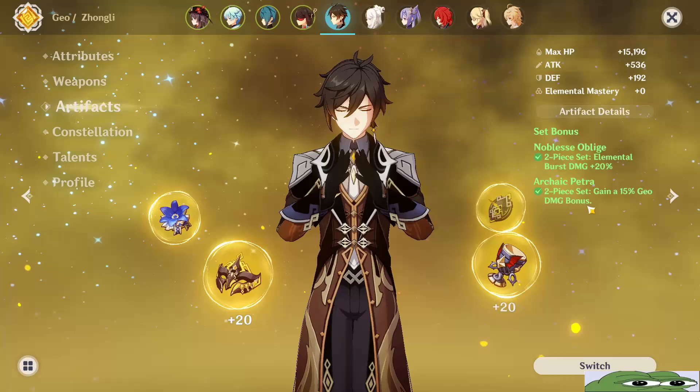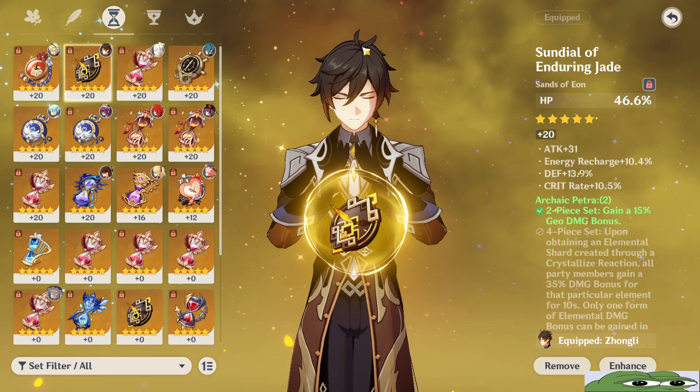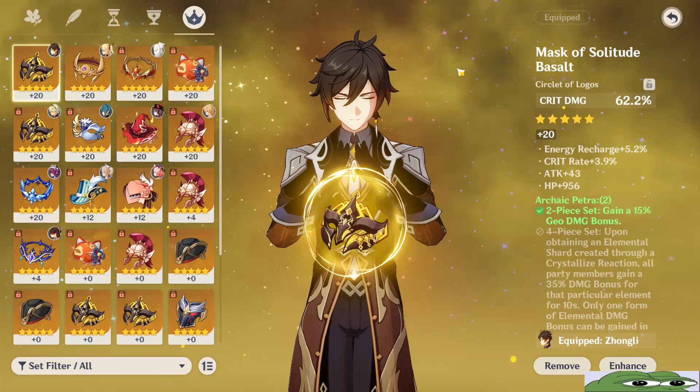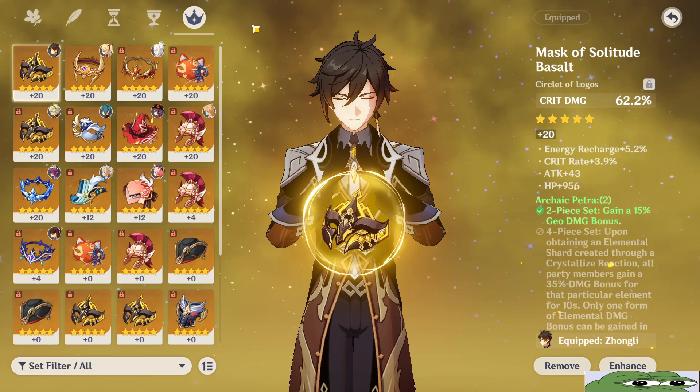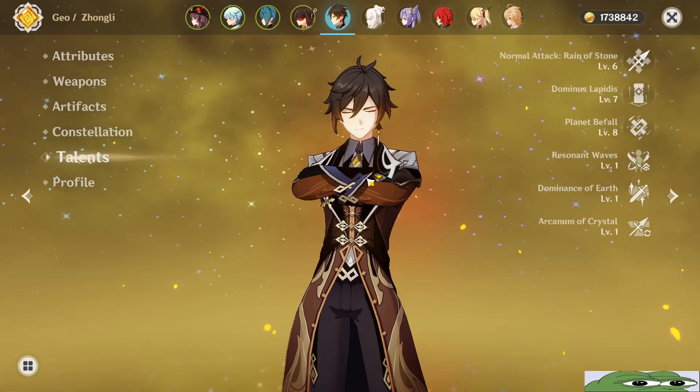Now for the artifacts, you need to go 2-piece Archaic Petra and 2-piece Noblesse Oblige. For the main stats on the timepiece, you need HP percentage or attack percentage. For the goblet, you need Geo damage, and for the circlet you need either crit rate or crit damage. As for the sub stats, you need crit rate and crit damage, then attack percentage or HP percentage, and energy recharge.